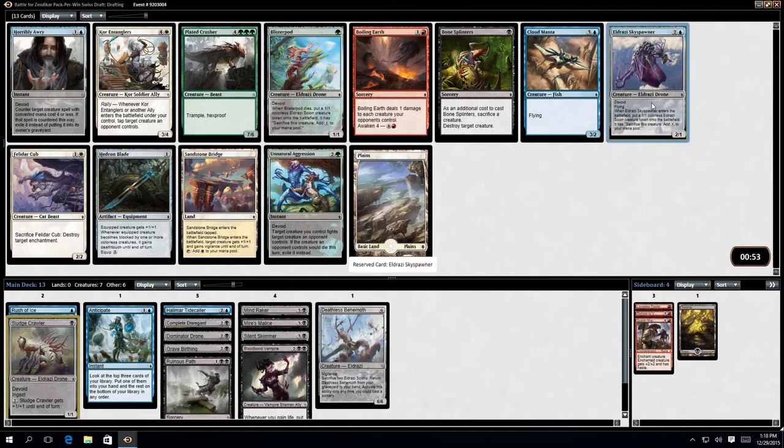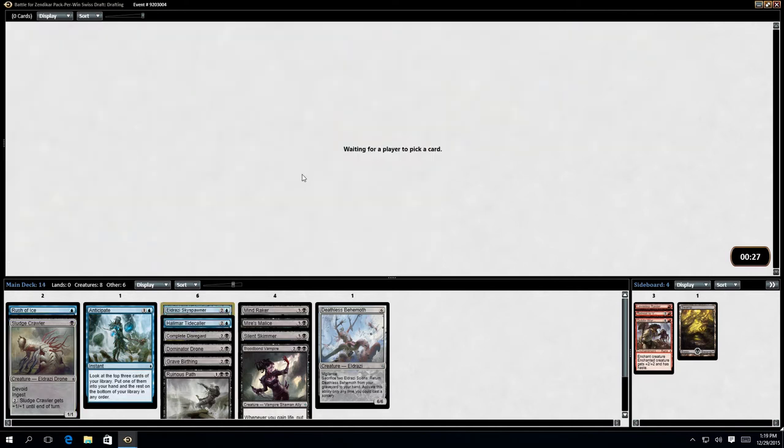I'm taking Eldrazi Sky Spawner — when it comes into play, it's a 2/1 with flying and I also get an Eldrazi Scion token. Horribly Awry would be good potentially. Cloud Manta. Yeah, Eldrazi Sky Spawner — my usual inability to say words.